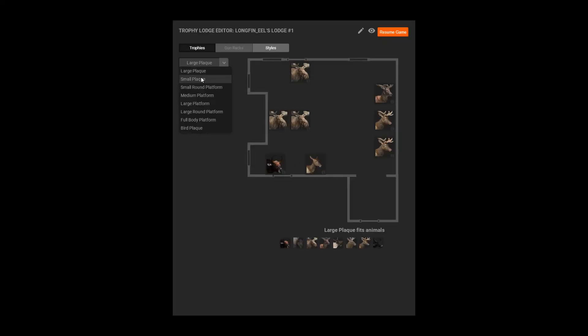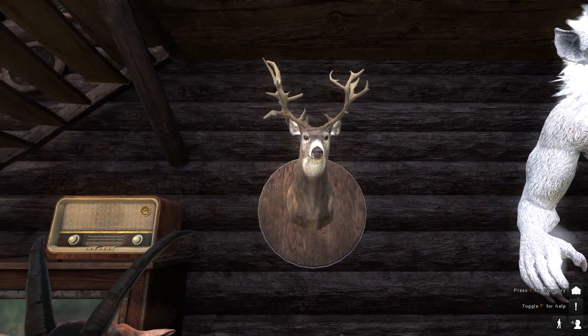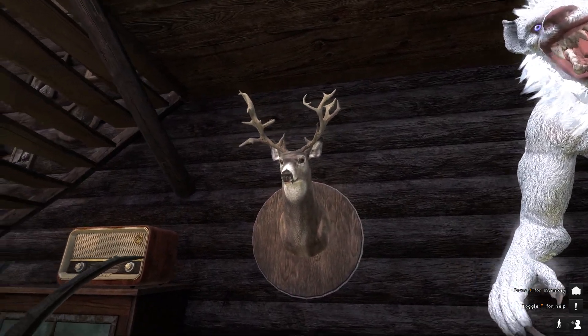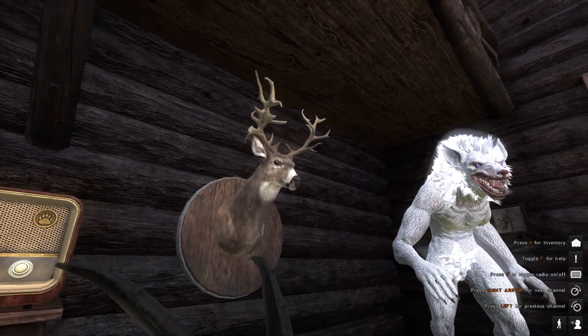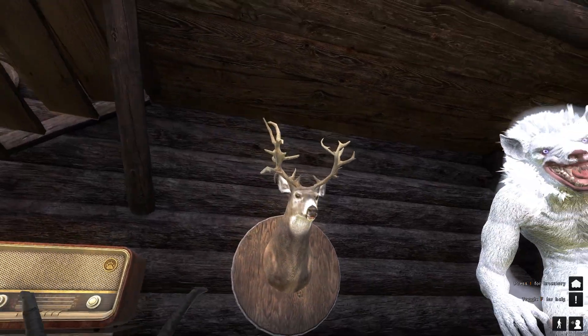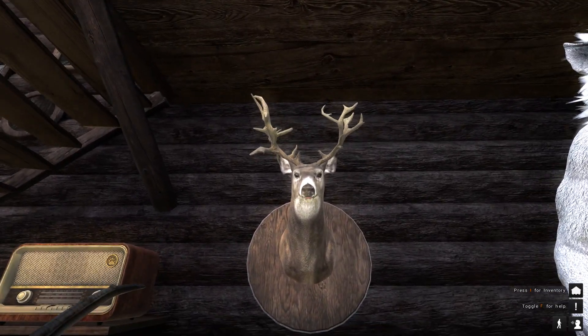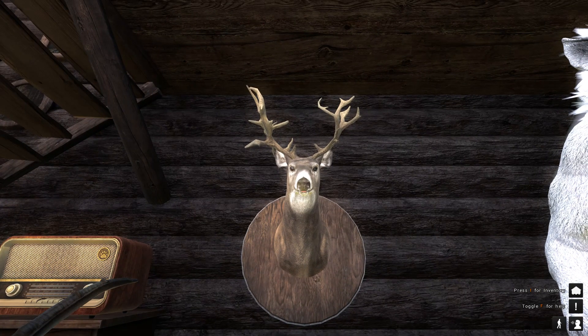The last one we have is that 144 right there. Once it loaded — there we go. This guy has a pretty funky looking rack too. A lot of the non-tips you see nowadays are kind of symmetrical in a way, so it's pretty cool how these guys have a lot of character. That's going to do it for today's video — thanks for watching and we'll see you all next time.